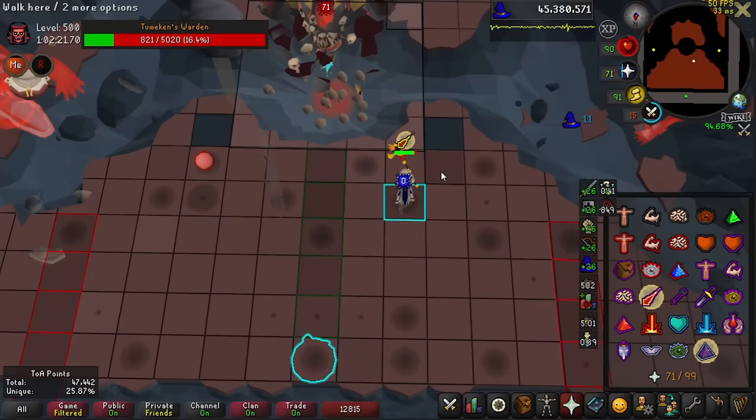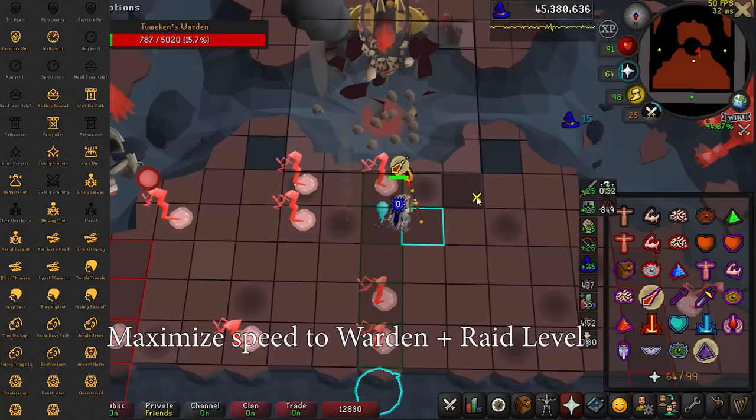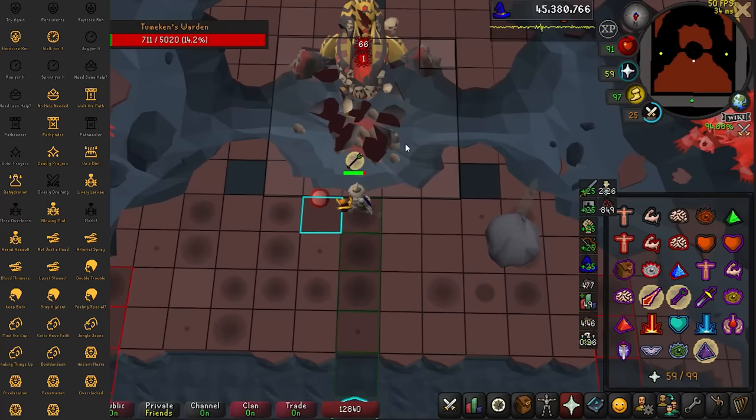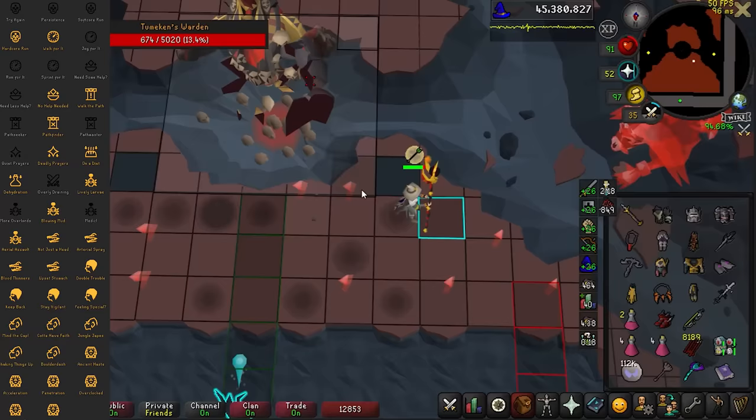Before we get into it, let's discuss the invocations and which ones are good for money. The basic rule of thumb is anything that slows your raid down too much is probably not worth using, but the goal is getting as high a raid level as possible. By slow your raid down, I'm not talking about things like Boulder Dash that wastes 20 seconds in Baba - I'm talking about overly draining or Quiet Prayers, which both waste several minutes a raid.